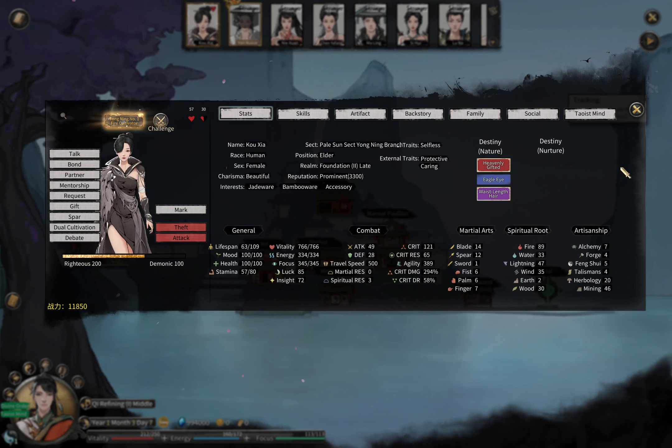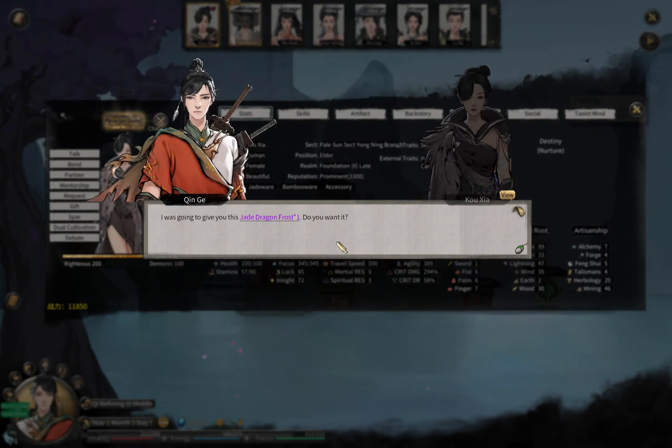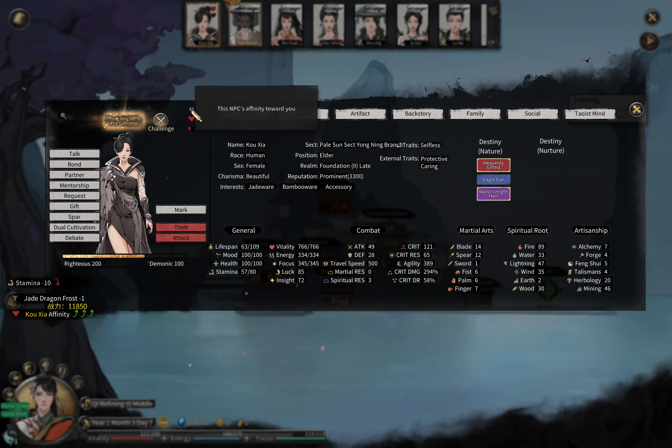You might be wondering about breakthrough materials — many people say they are very valuable. It turns out they give about the same affinity as charms. A purple breakthrough material worth 400 spirit stones raised affinity to 83, the same as a 400 spirit stone charm. So the categories that give the best affinity are charms and breakthrough materials.